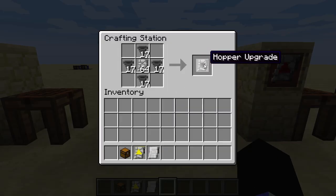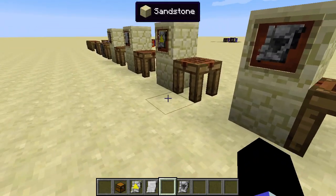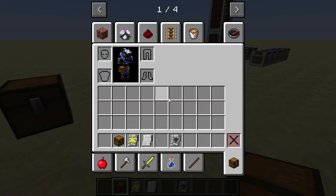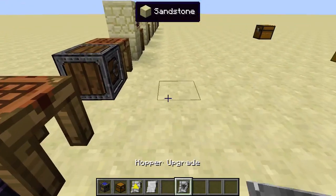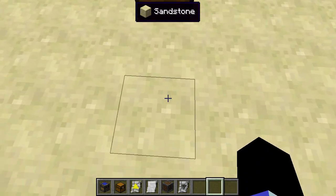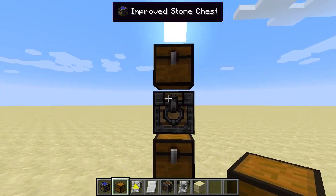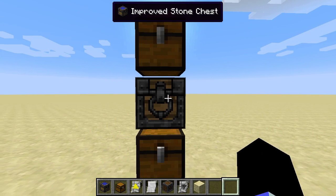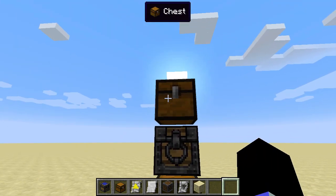Next up is the hopper upgrade. You craft a hopper upgrade with a redstone hopper. For chests, it works like a standard hopper — kind of. It does not pick up items dropped on top of it. To apply this, you first shift-right-click on the chest. What it will do is take items from the chest above it and pass them to the chest below it.